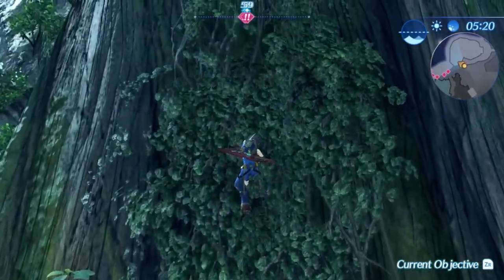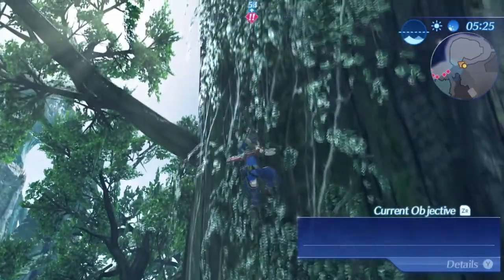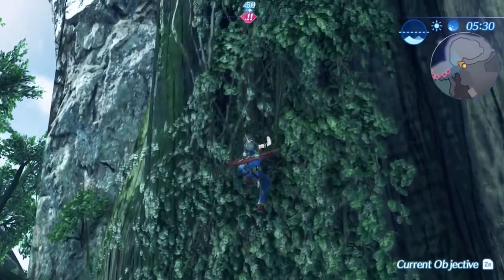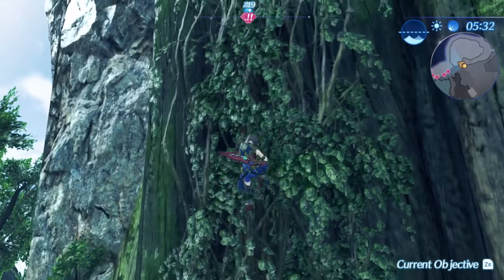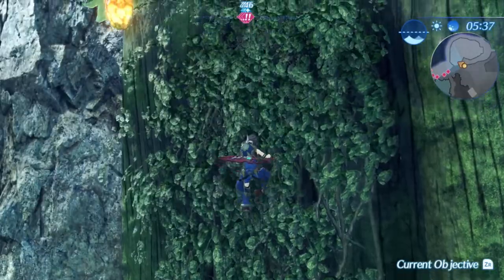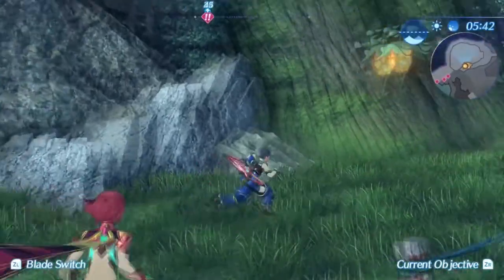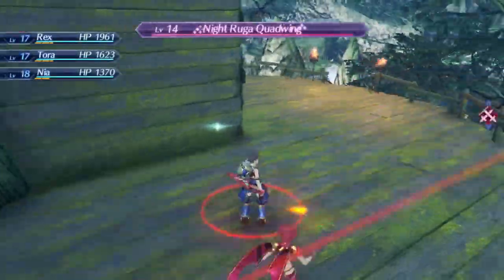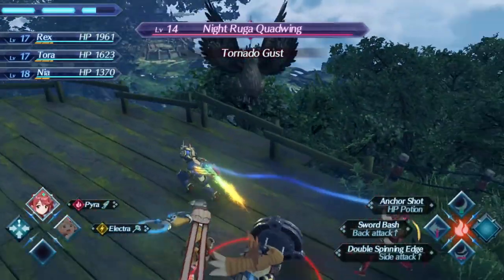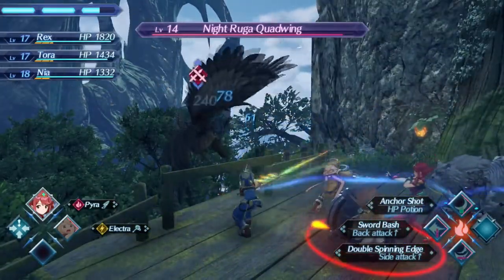It looks like the five items I need here — diamond oak — it looks like they're just little pickup things, like that buoyant moss was. No, it was like buoyant seaweed or something. They're even higher up — it looks like I curved around to actually get to it. Night Ruga quad wing — it's not night though, it's day. Hey, get the memo, dude. It is day, it's not night. What are you doing here?